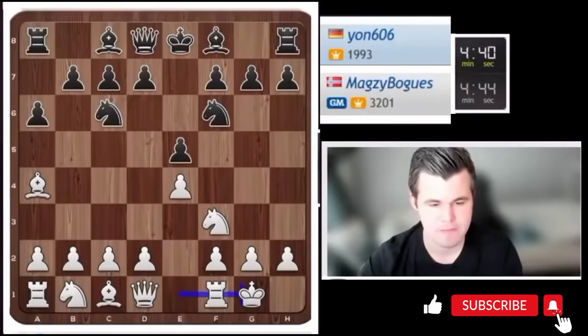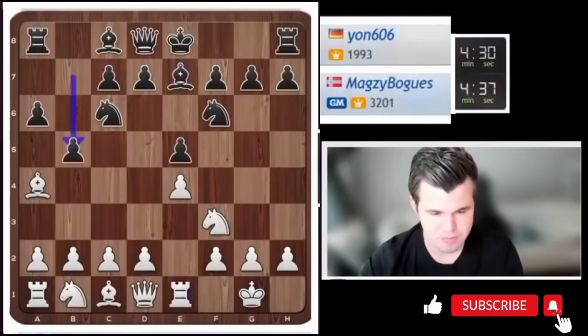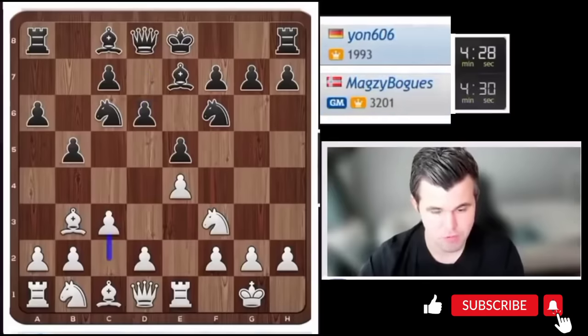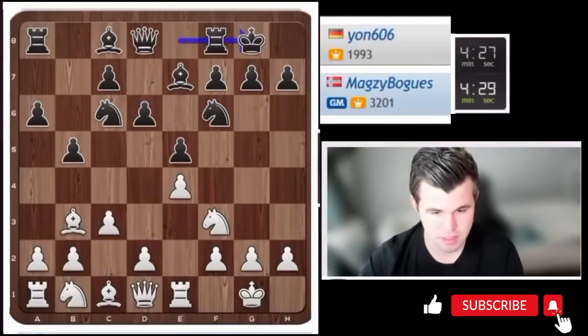There are a lot of options for Black here, ranging from more aggressive with b5, bishop c5, or knight f4, to more solid as he plays with bishop b7. Rook one b5 — these lines have been discussed for over a hundred years at the highest level.